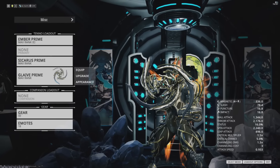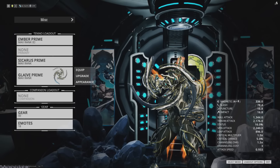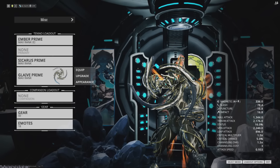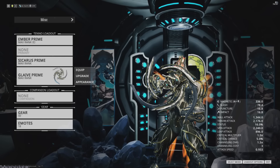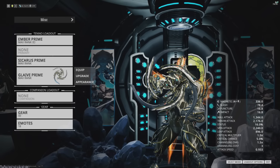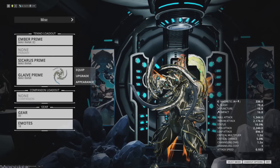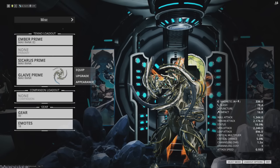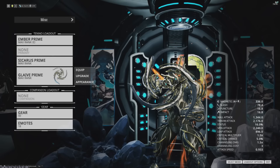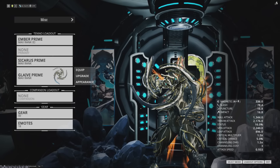Moving on though, we've got the Glaive Prime. Glaives have had a variety of uses in the past. There was a time when you could throw them into nullifier bubbles and use the explosion to destroy the nullifier inside — that was incredibly useful for a while, but that no longer exists. There was also a time when Glaives could be used for self-damage combined with Trinity's four. That has since been changed. So right now, since we don't have a reason to do damage to ourselves, Glaives don't really have much of a use. They're really, really cool, but they don't have any real actual use.